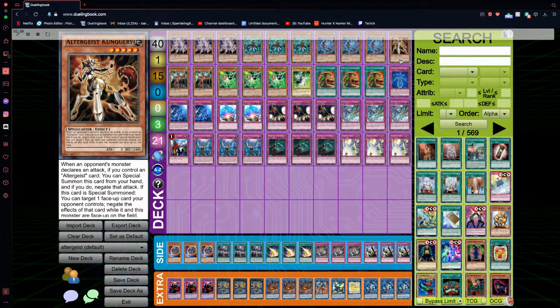Next up we have the one Conquerie. Conquerie, when an opponent's monster attacks and you control an Altergeist card — not monster card — you can special summon it from your hand and negate the attack. Also when it's special summoned, you can target an opponent's monster and negate its effects as long as Conquerie is face-up on the field. So not only does this card negate an attack and possibly save you from being OTK'd, but it also negates the effects of an opponent's monster, which is really good especially in this current metagame.